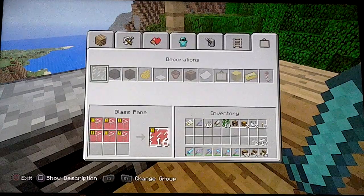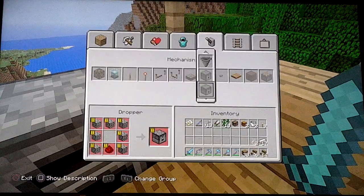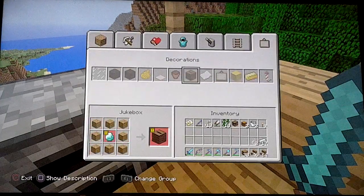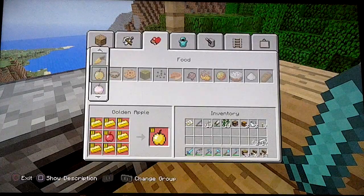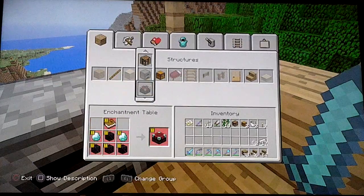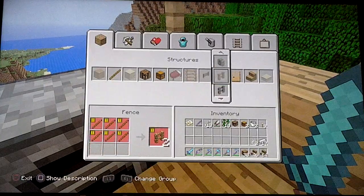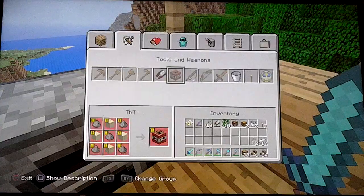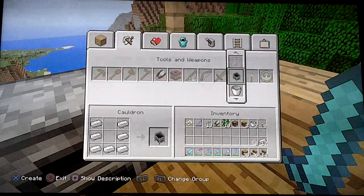I forgot what to make now. Oh yeah, I remember now. We're supposed to make a hopper - not a hopper. I was going to make a cauldron or something. Where do you find that? I just saw it when I was looking. I think it was over here. Where is it? Okay, you found it. Oh, that wasn't hard.